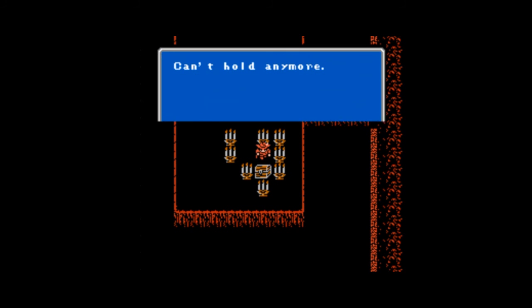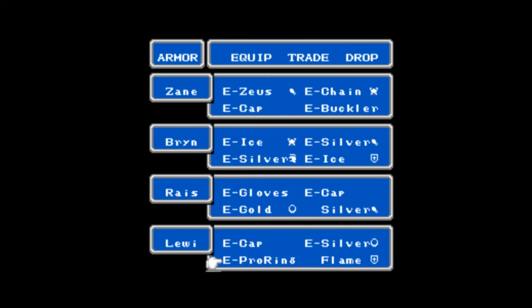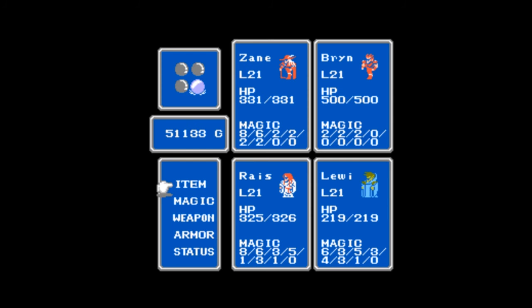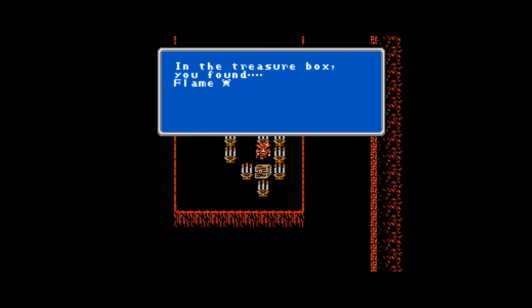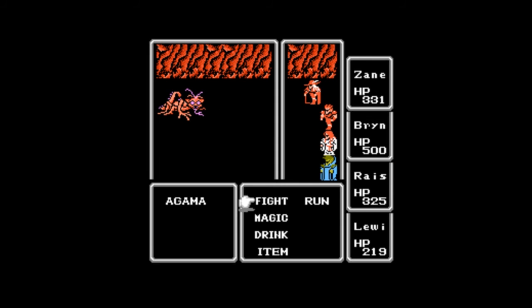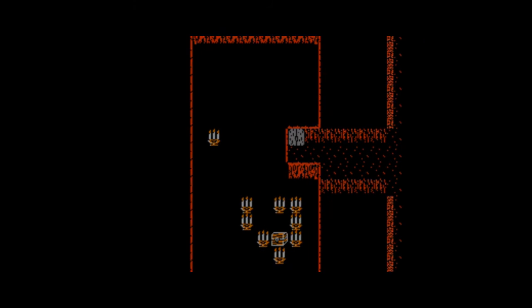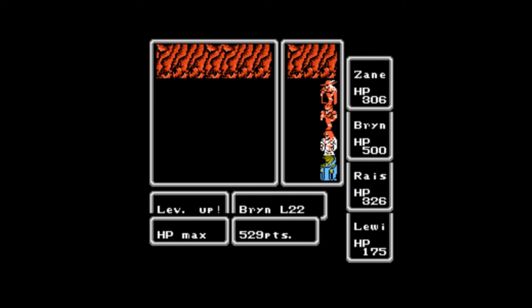In this chest we can't hold anymore — drop the silver gauntlet. It hurts me that I have to throw away potential sellable items, but thankfully we get some flame armor. Unfortunately, we have to fight this Agama again. Brian got a level up after that battle, as did Risa. That's nice.